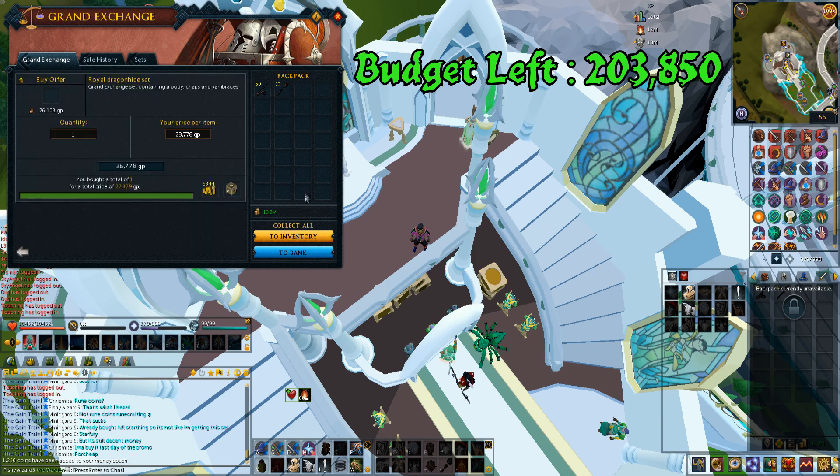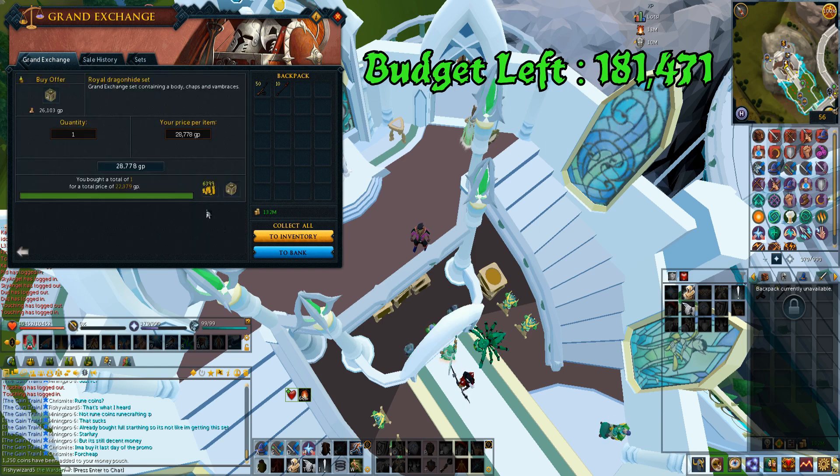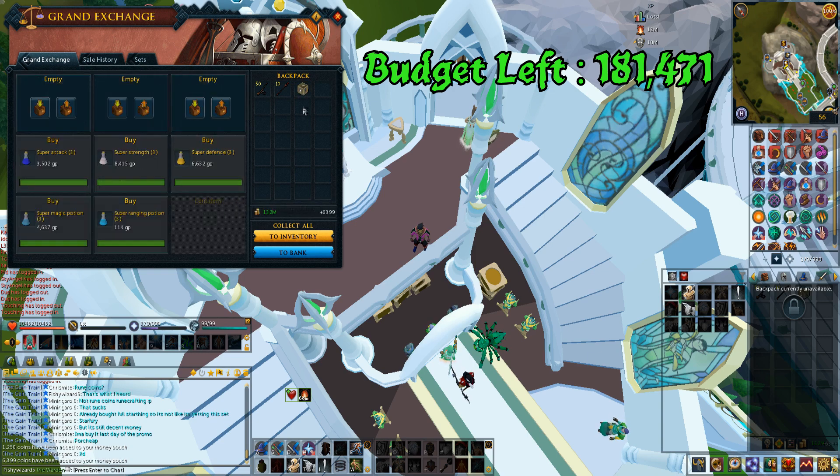I got a royal dragon knight set for 22k - bought for really cheap so I'm happy with that. This is the cheapest and most effective armor I could use. I didn't want to use Spine because I actually want some sort of defense at Araxor so he doesn't hit me as much. I decided I'm gonna need an overload, especially if you're ranging, because each style of Araxor has a different passive effect.